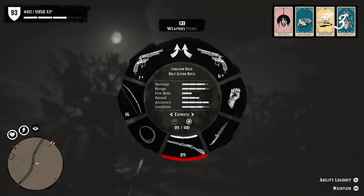Number three: stop buying normal ammo after you've unlocked special ammo. You'll now always get special ammo bonuses and you'll never have to worry about reloading your specific type of ammo.